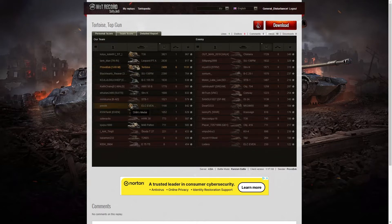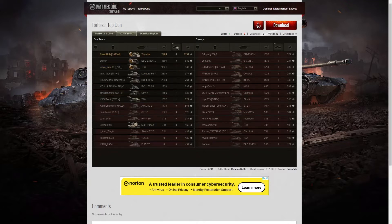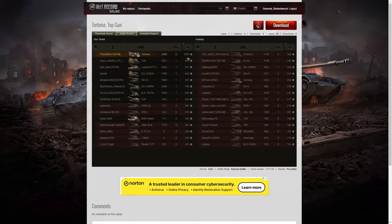The ELC EVEN 90 got an Orlik medal in that battle, so obviously he was taking out higher-tier opponents — he got three of them. When it came to kills, Provo Bob got that one easily: six kills to him, three kills for the ELC EVEN 90, and everyone else had one kill or nothing at all. When it came to base XP, he's got that one with 1131 — the only player to get over a thousand. The next highest being the T30 with 967, and the Leopard prototype managed 917.